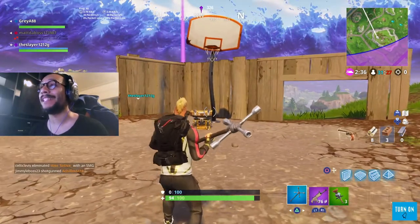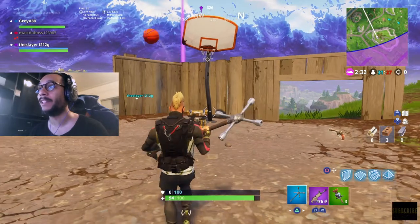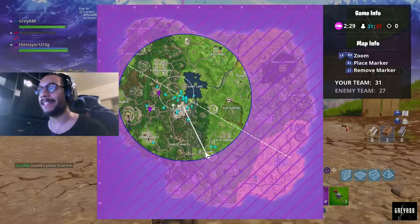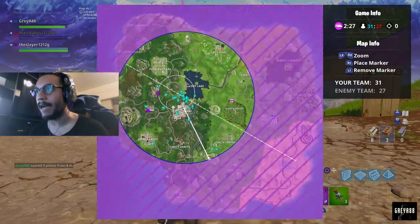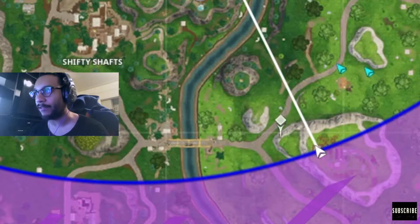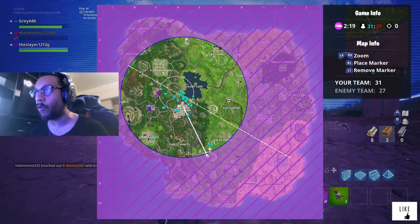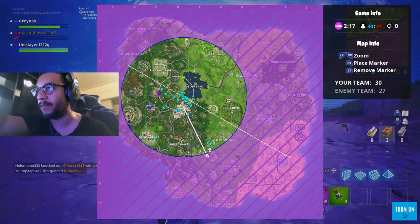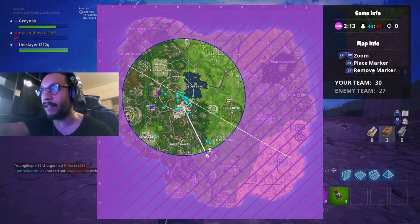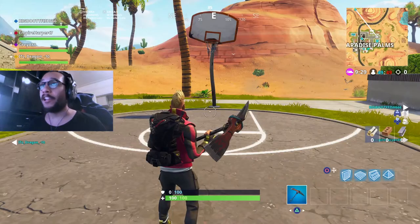Another one can be found up here at the very top of this mountain. Let me make this bucket before the storm comes in — oh I missed, but there you have it. It's at the very top of this mountain near Shifty Shafts — the mountain is right at the top over here, and the coordinates are E8.